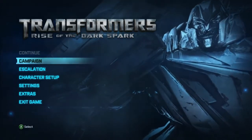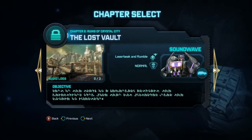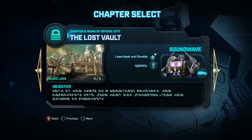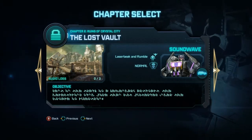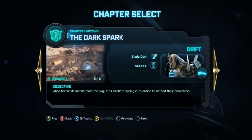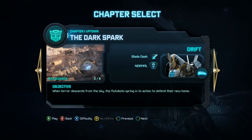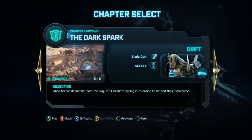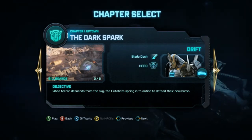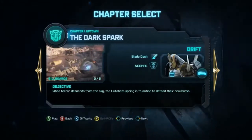Let's start with the campaign. This is our first chapter, this is our second, third — and it shows me what character I can be. I play with Drift on normal difficulty. Let's do normal and try this.